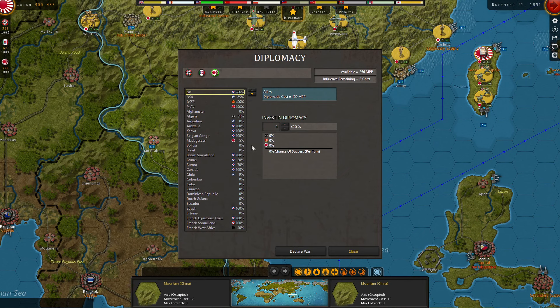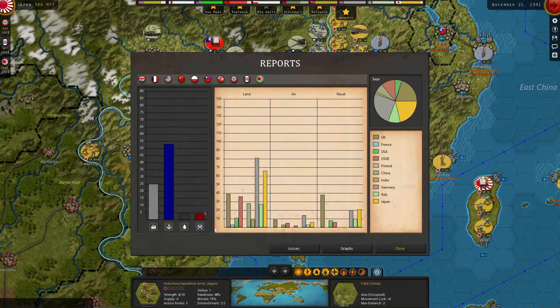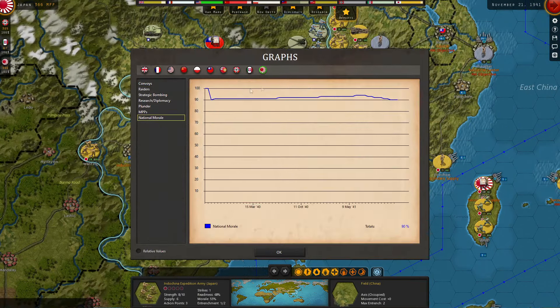Looking at diplomacy from Japan's perspective: America is at 69 — up from 61 — so they are getting closer but not quite there yet. The MPP losses from the oil embargo do suck. Looking at the graphs for national morale, we're down to 90 percent from a high of maybe 94 percent. It's not massive, though.